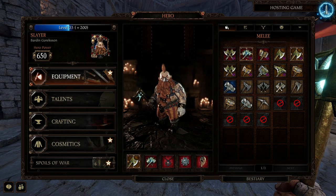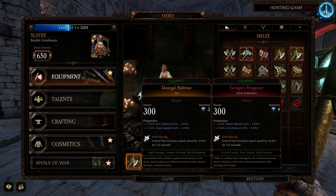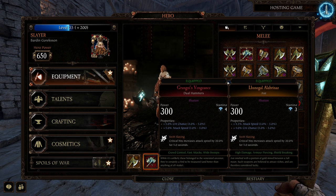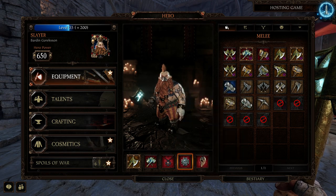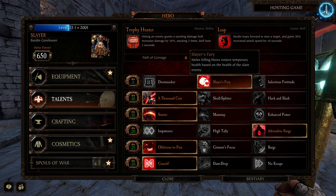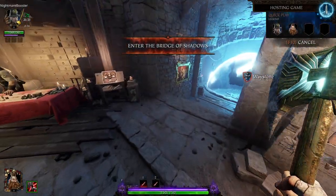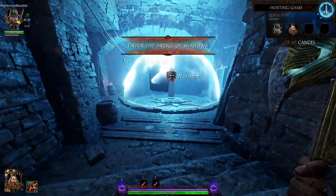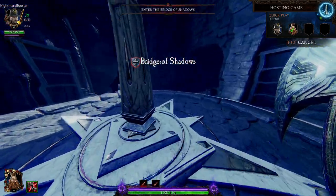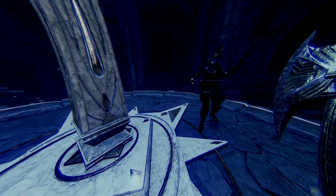What's going on guys, welcome to another edition of Making It Work. Today the featured weapon is the axe — crit chance, attack speed. Also got players fury, thousand cuts, minor adrenaline surge, oblivious to pain, and crunch. I have Nightmare Booster here with me, a random that I just played with.